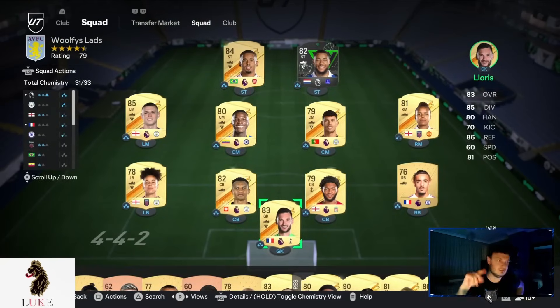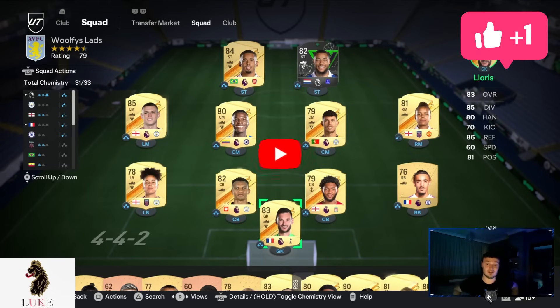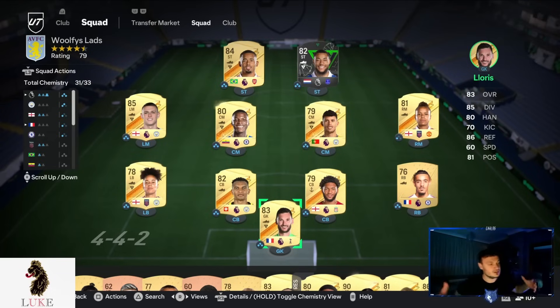That's my best FC 24 custom tactics and formation right now. Fittingly, the 4-1-2-1-2 narrow was also the first formation I covered in FIFA 23 — there's definitely a pattern here. People struggle defensively at the start of FIFA, so going with a narrower formation and these custom tactics at the start is more rewarding. Drop a like, leave a comment, and hit subscribe — spread the love and positivity, PMA, peace out.